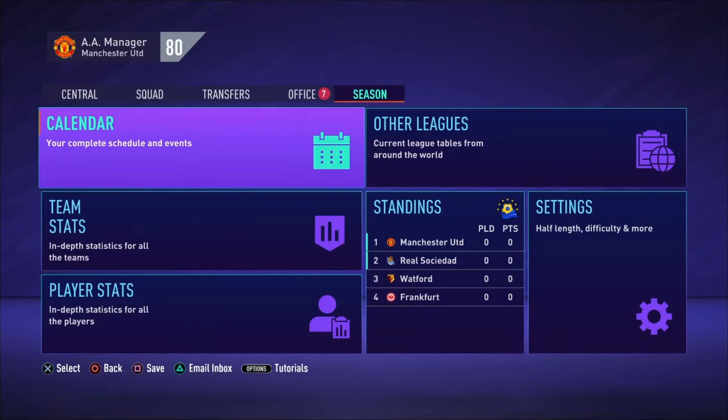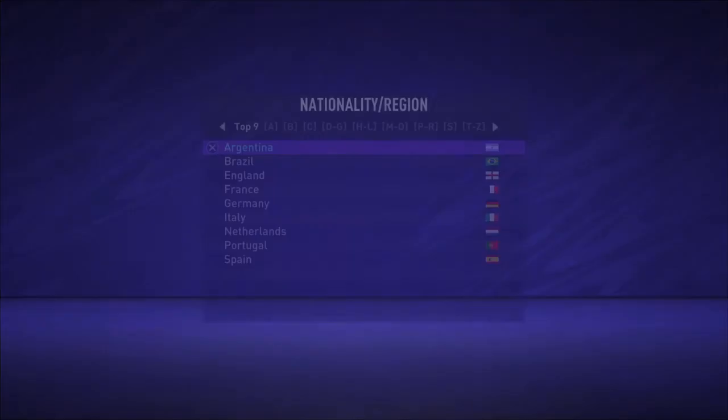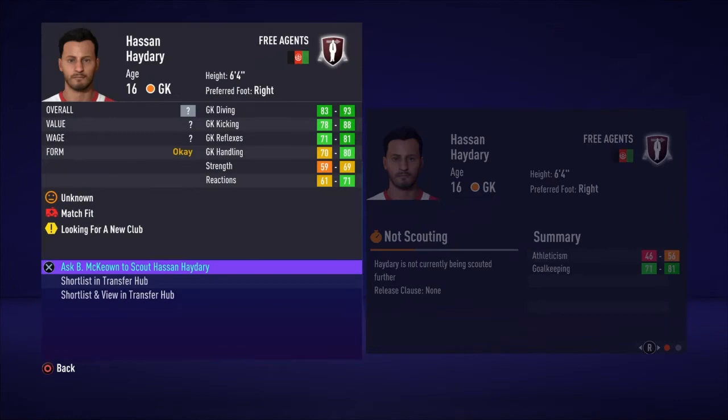The next thing you want to do, once you've simmed to the third of July, is go to search players. Select whatever position you chose - for me, goalkeeper - and whatever country you chose - for me, Afghanistan. Then go to the transfer status and click free agent. As you can see, here is my guy Hassan Hidarai, I think that's how you say his name.